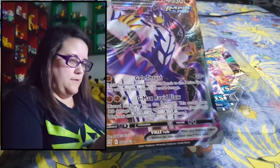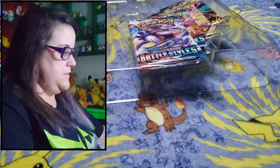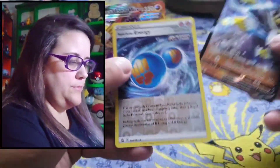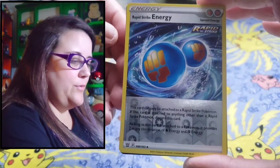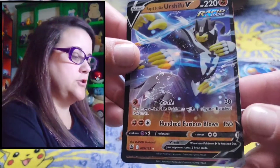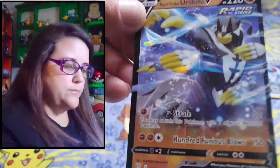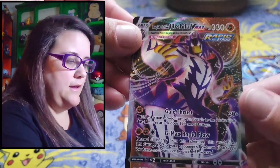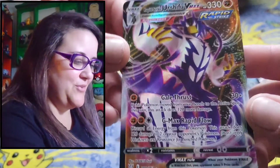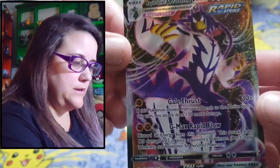Look at that — that card is beautiful. That card is amazing looking. The Rapid Strike Energy came with this, and the Rapid Strike Urshifu V. You can see all his little hand movements like he's jabbing. And his VMAX Gigantamax — that's a mouthful. He's got this cool little Kung Fu pose like he's about to kick your booty.